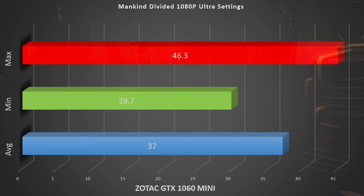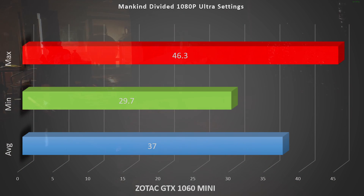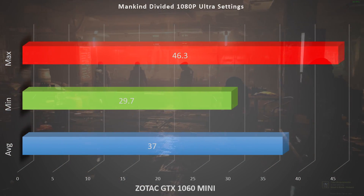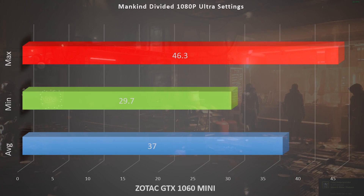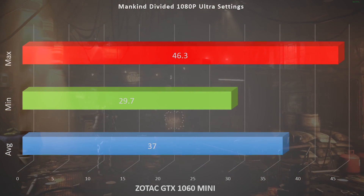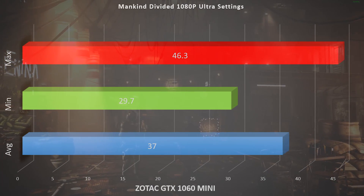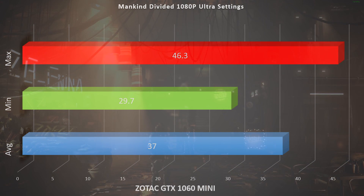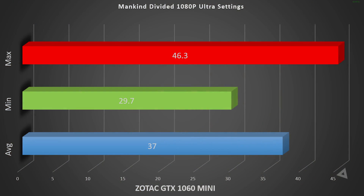We're still able to stay above 30 FPS dropping down to the Zotac GTX 1060 Mini — this is the 6 gigabyte version. The average is 37 frames per second, the min is 29.7 frames per second, which is close enough to 30 that you should be okay, and the max is 46.3 frames per second. So you could push the 1060 6 gigabyte on all the ultra settings and still be playable.